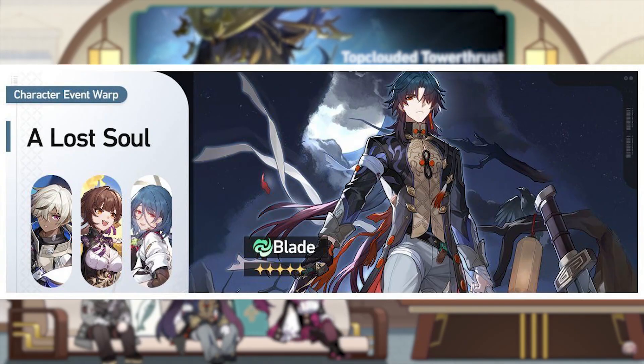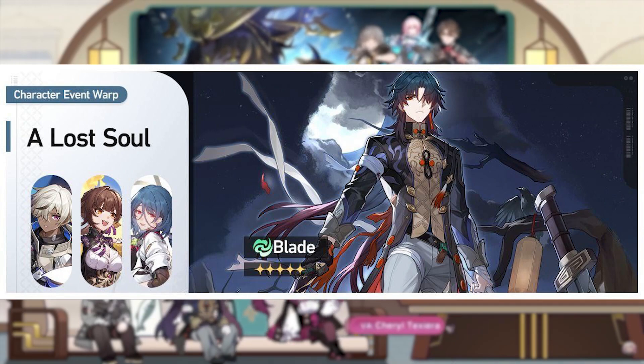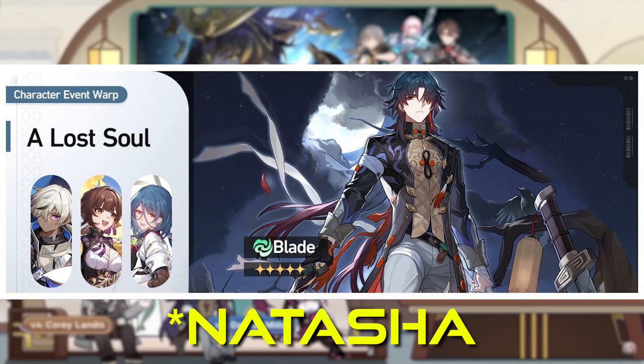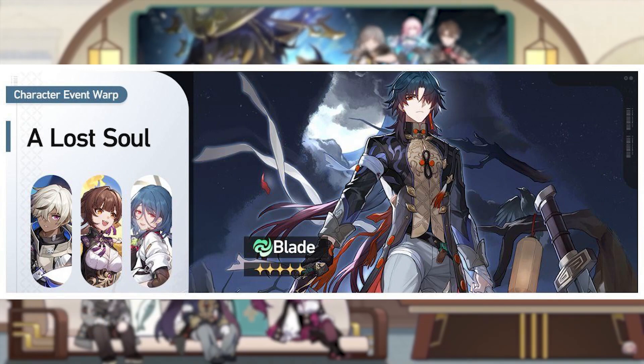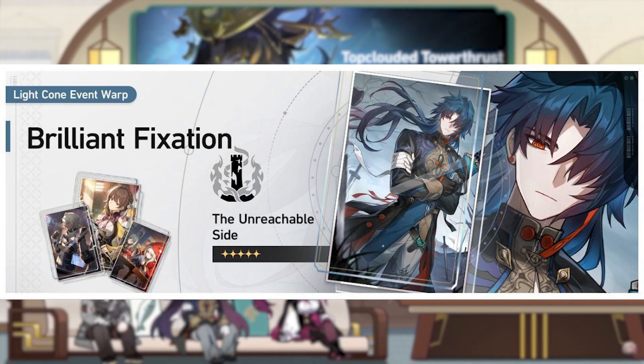And lastly, let's talk about the character and light cone banners. The first banner we'll be getting is Blade's, alongside the 4-star characters Asta, Sushang, and Natasha. This is a kind of okay banner — Sushang is a good 4-star who deals great physical damage and excels at breaking characters with physical weakness. Natasha is an overall great healer; she's given for free, but getting her Eidolons can make her even better. Overall I think this banner is okay but not the best — only really worth it if you want Blade, who is a very solid damage dealer but not the end-all-be-all. His light cone banner also comes with Sushang's light cone which gives extra damage bonus, and Blade's light cone is good for him, but unless you want his light cone specifically, this banner is kind of a skip.